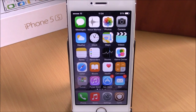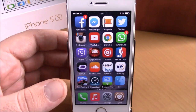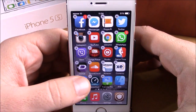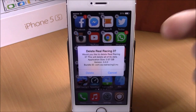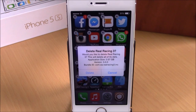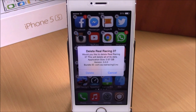The first tweak we're going to show you is called BetterDelete. This tweak will give you detailed information about your apps when you want to delete one of them. If I hit the X button to delete one of my apps, you can see it will give me detailed information — it will show me the version of this app, the size of this app, so I can know better how much space I will save when I delete this app.